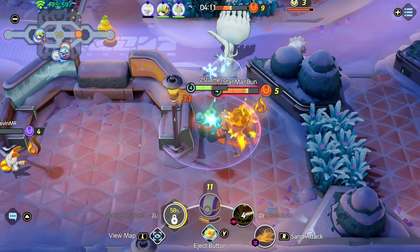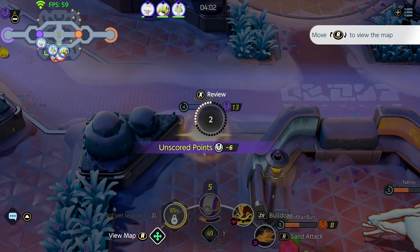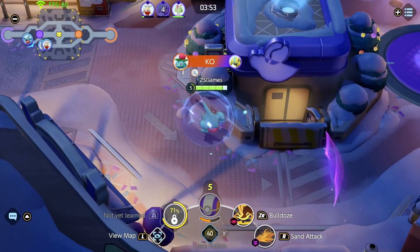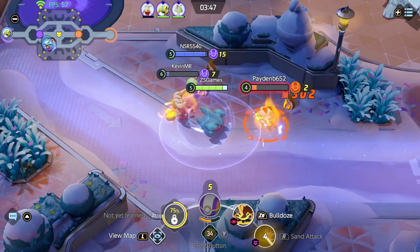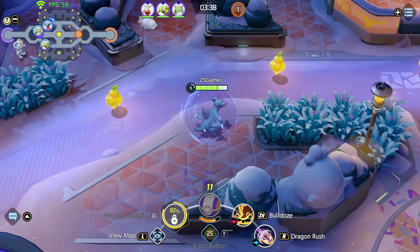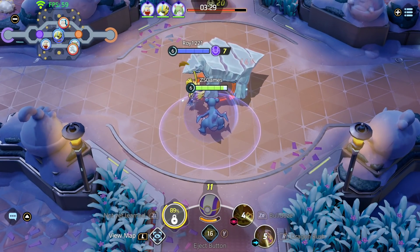I'm trying to escape really quick — couldn't escape in time. I tried to get away and get some health but it didn't work out. How did he get that?! There you go — Dragon Rush again. Should we fight the thing in the middle? I don't know. Let's do this — we're doing okay.